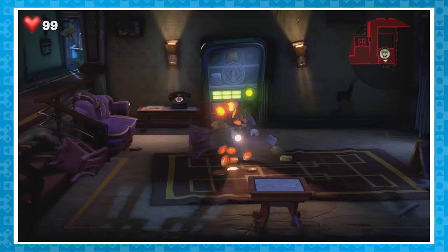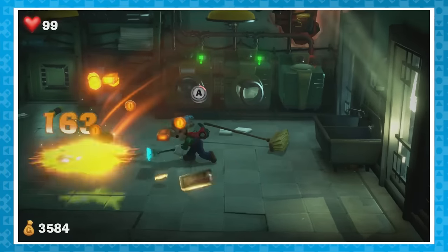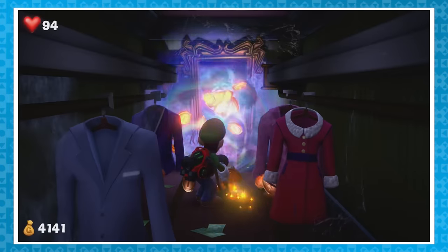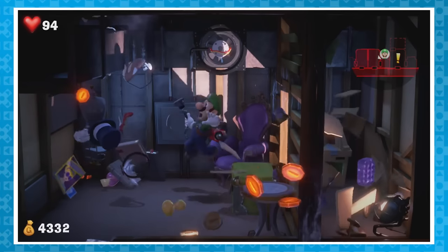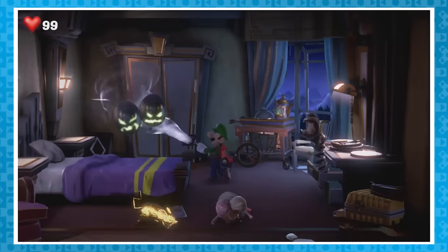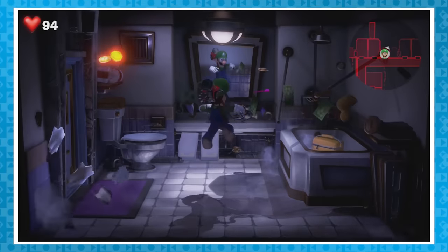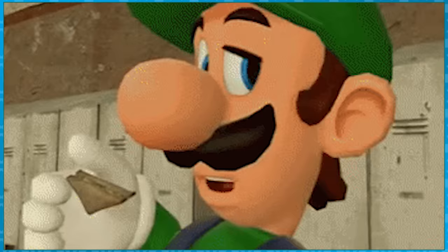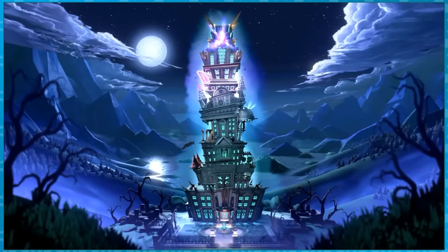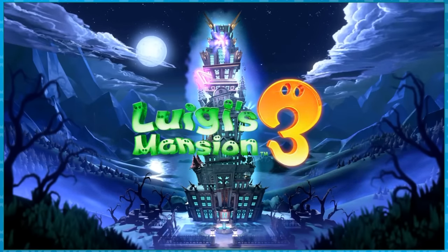If there's one thing that The Last Resort Hotel has more of than ghosts, it's cold hard cash. Coins, bills, golden statues — things in almost every corner, under every couch cushion, seemingly inside of every breakable object, is a load of moolah, and the game expects you to collect all that money in order to get a good rank at the end of the game. But what if we didn't? In this video, I'm going to answer the question: can you beat Luigi's Mansion 3 without collecting any money?